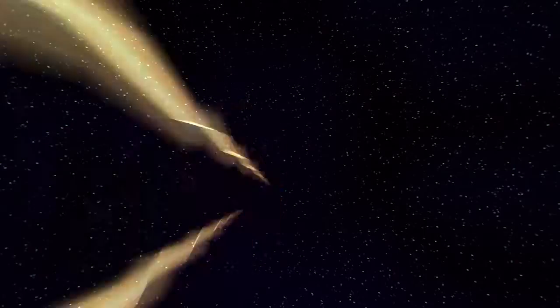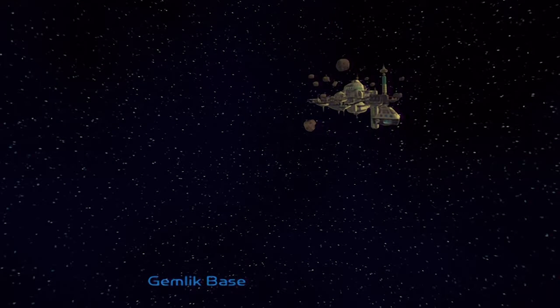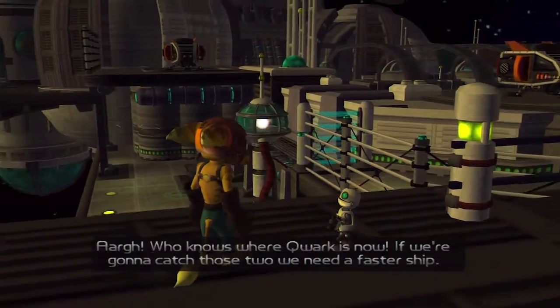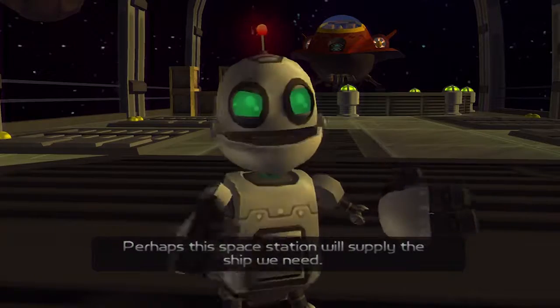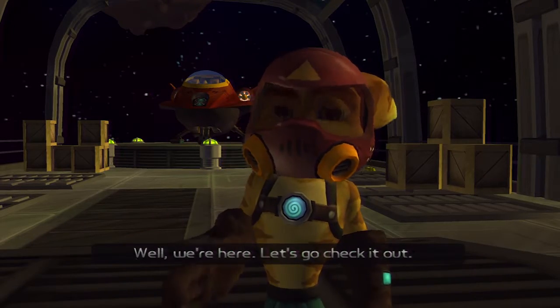It seems we're on a crash course with Captain Quark. That's good — he's been needing to get his for some time now. It looks like it's going to take place here at the Gemlik Base. I did not see Drek's ship; we must have missed him. Who knows where Quark is now? If we're going to catch those two, we need a faster ship. Perhaps this space station will supply the ship we need. We're here — let's go check it out.